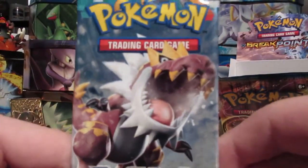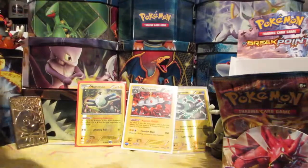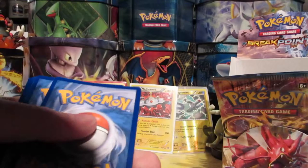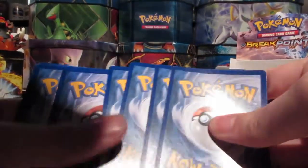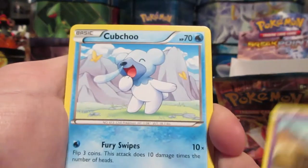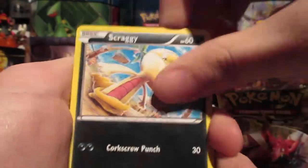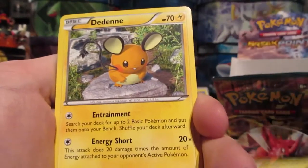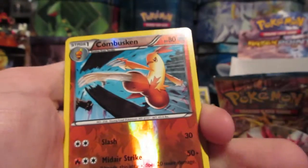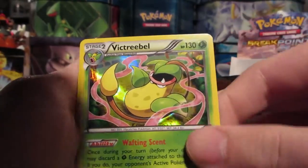Next we have an XY Furious Fists pack with a Tyrantrum art. Got a nice Tyrantrum going. We have: Goalit, Cubchook, Scraggy, Bellsprout, Minin, Dedene, Hitmonchan, Mountain Ring, Reverse Combusken, and a Victreebel Holo.